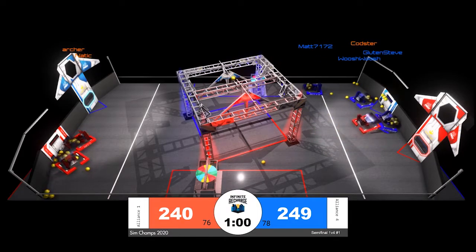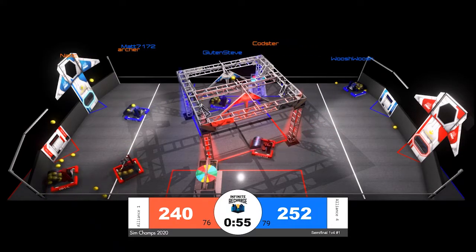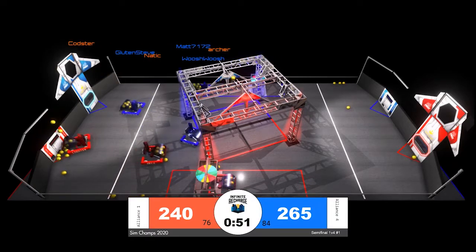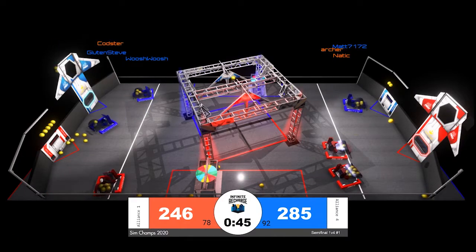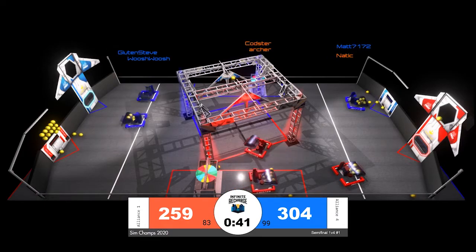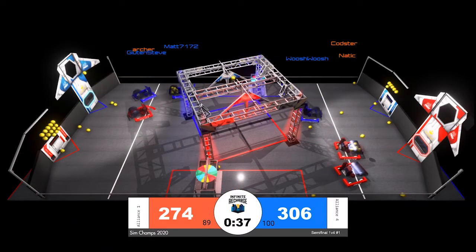The red alliance having a little more of an offset cycle here. That's opening an opportunity for Gluten Steve and Woosh Woosh to stay behind and play some defense against the red alliance, while Archer and Natick in red are picking up power cells from their loading zone. Archer and Natick have now cycled back through the center of the field, taking aim at the inner and outer port at two or three points apiece, with 10 seconds remaining until endgame.